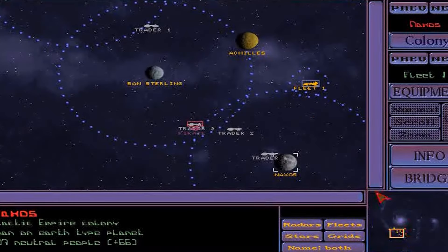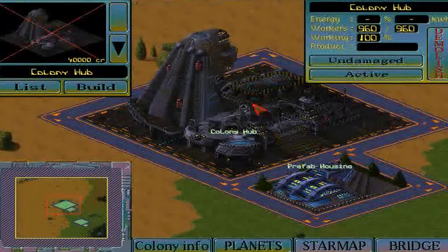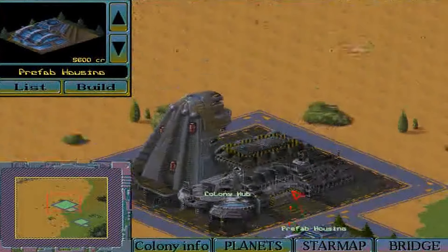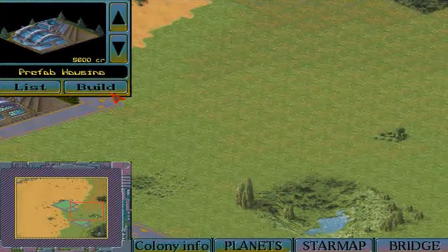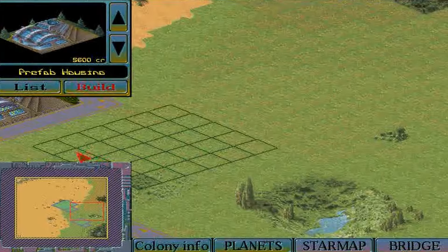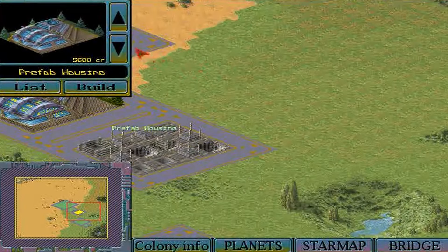The legacy of Imperium Galactica is also notable — it spawned a sequel and the franchise underwent several changes of ownership, leading to projects like Galaxy Andromeda and Nexus: The Jupiter Incident. For those who appreciate a blend of tactical combat and deep strategic planning, Imperium Galactica is a gem that stands the test of time. Its complex gameplay mechanics and engaging story make it a must-play for anyone interested in the history of RTS or 4X.